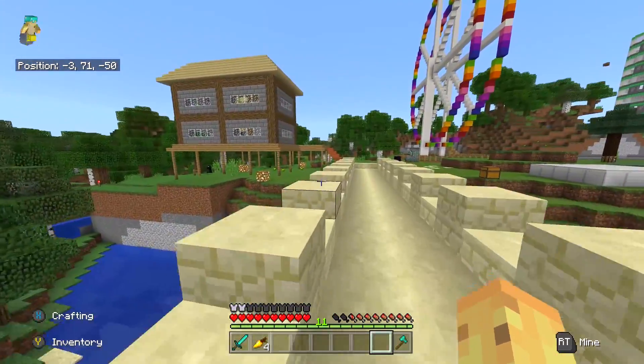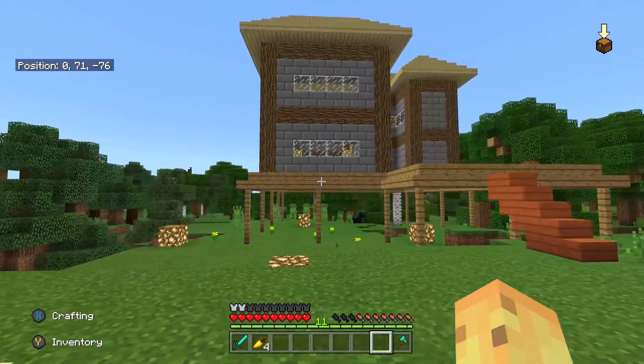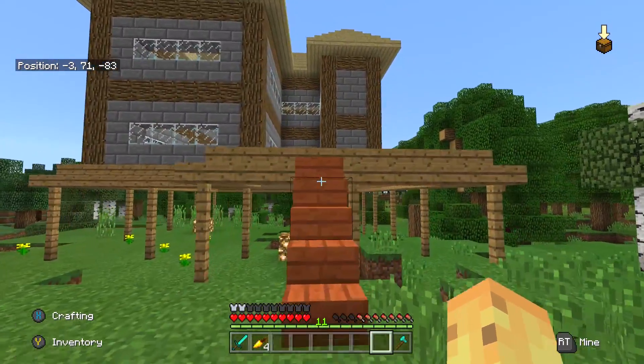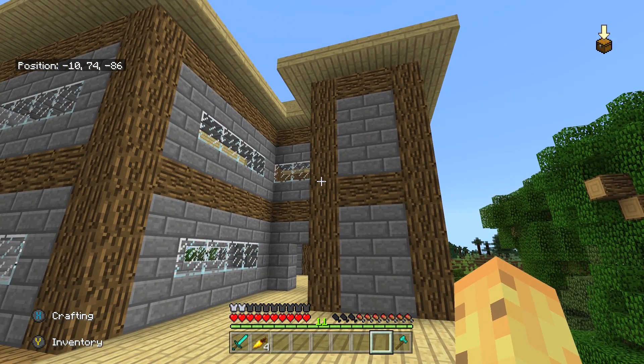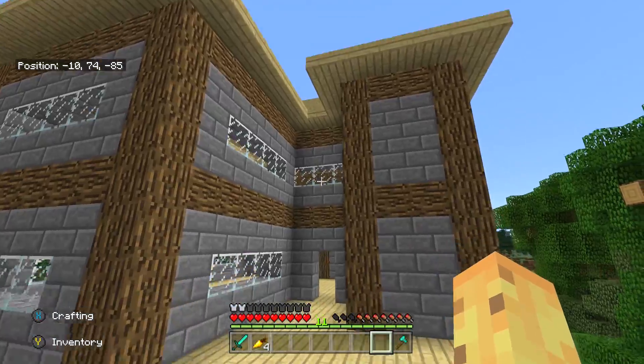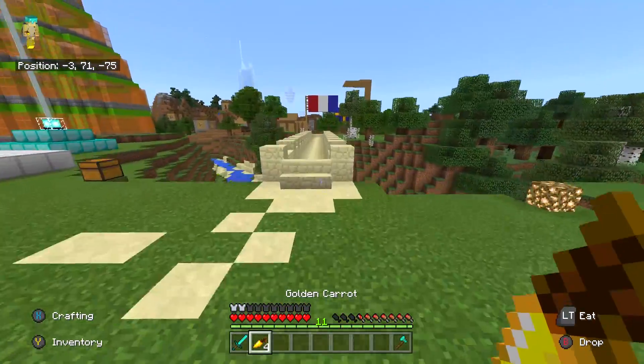There's a whole bunch of things you can do to make buildings better, but the number one tip is just don't make anything in Minecraft square unless it's jokingly square to look bad. Even if you just make any shape — even a really ugly shape, like what is this shape? This makes no sense — but just because it's not square, it looks better. And that's something that I find to be true.